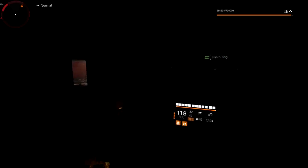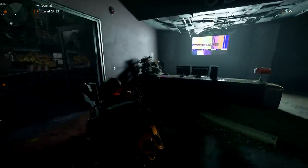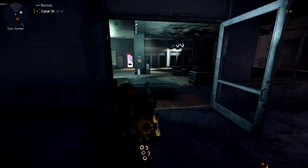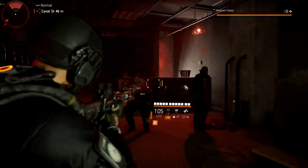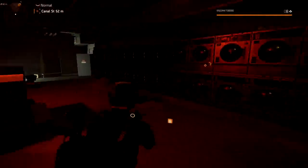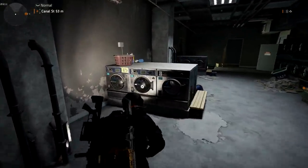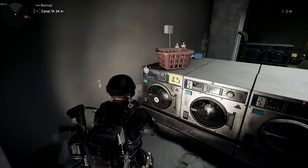Now we need to go back to that laundromat where we first started. Make your way back into the laundromat — same room as before. Go right back into this room and interact with the panel on the back. There is a panel where you can insert the fuse box, so just interact with it and it will allow you to place the fuse in. Then go back to washing machine 23, interact with it, and it's going to drop a key for us.